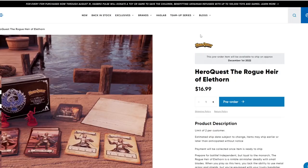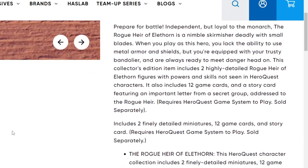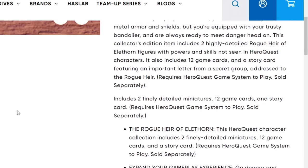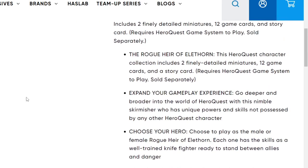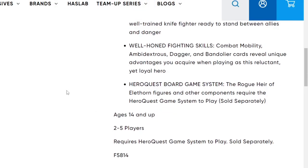Clicking that pre-order link, we're greeted by the Hasbro Pulse page — the Rogue Heir of Elathorn priced at $16.99. The description reads: 'Independent but loyal to the Monarch, the Rogue Heir of Elathorn is a nimble skirmisher deadly with small blades. When you play as this hero, you lack the ability to use metal armor and shields, but you're equipped with your trusty bandolier and are always ready to meet danger head-on.' This Collector's Edition item includes two highly detailed Rogue Heir figures with powers and skills not seen in other HeroQuest characters, plus 12 game cards and a story card featuring an important letter from a secret group addressed to the Rogue Heir. You can choose your hero — male or female — same as the Guardian Knight. Features include well-honed fighting skills, combat mobility, and ambidextrous dagger and bandolier cards revealing unique advantages when playing as this reluctant yet loyal hero.